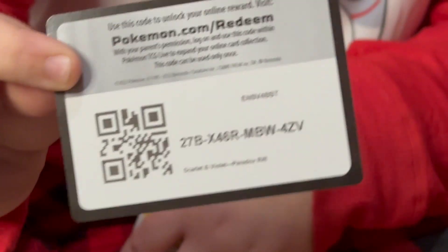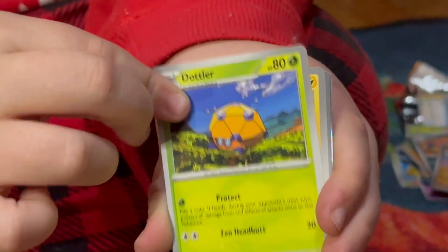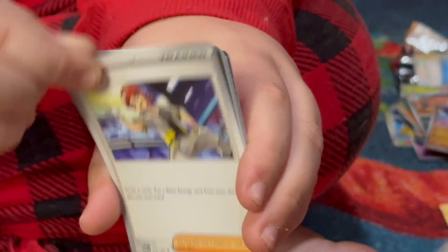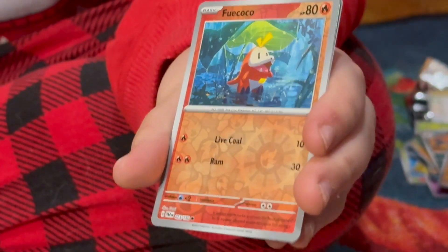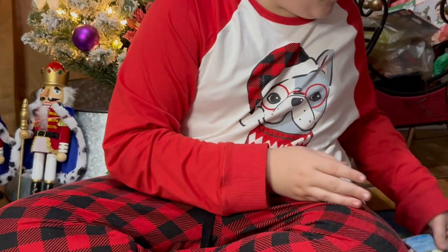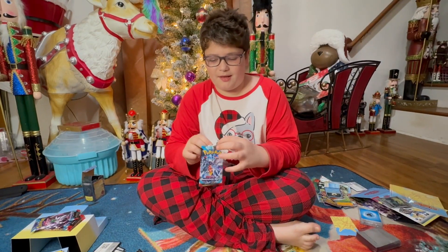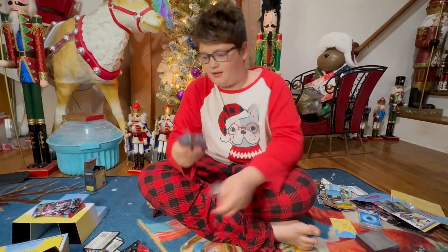Code card. All right, let's go — reverse, reverse, reverse, another reverse, and another holo. Not even an EX or anything. Best thing we've done is an ancient or past-future Paradox Pokemon.